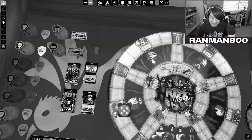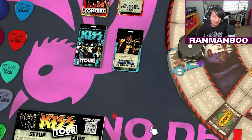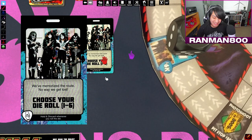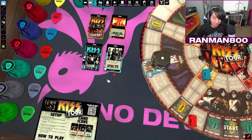Sad Boy's ahead. Another tour card — that's a special one. You actually keep that in your hand and use it whenever you want. That's a trap card.